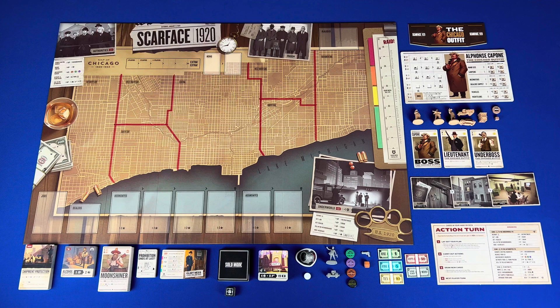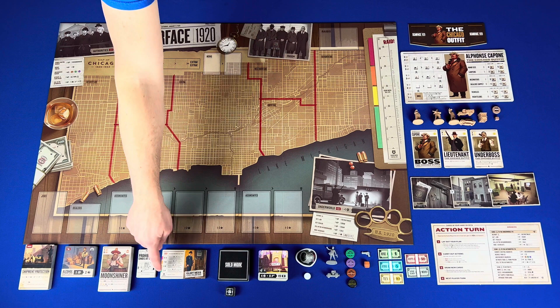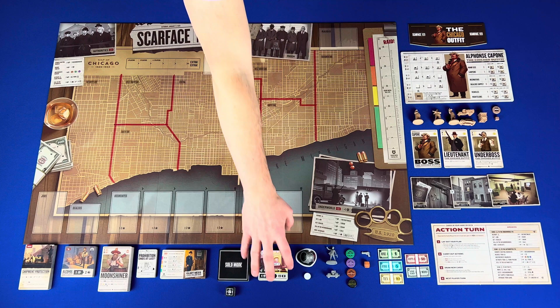Solo mode cards and solo tokens. Neighborhood tiles have defense, storage, recruitment, and profit.